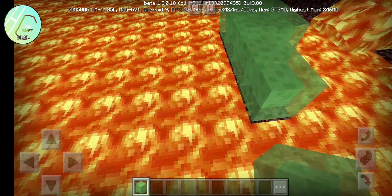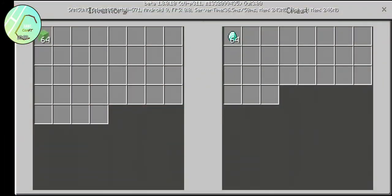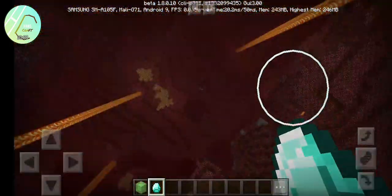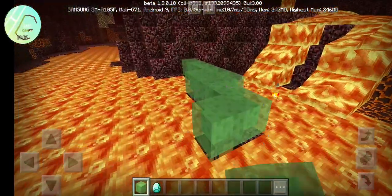Ooh, wait a minute — what is that? Is that a chest? And it has diamonds! Oh, I'm rich, I'm rich, I'm rich! You see the under of the lava.